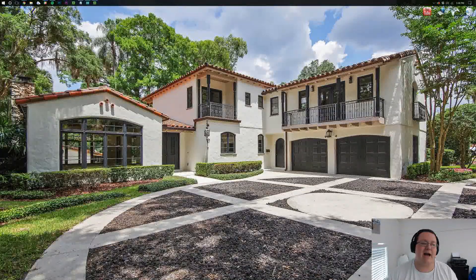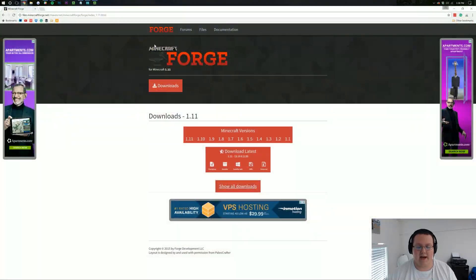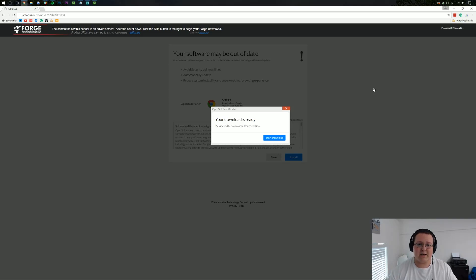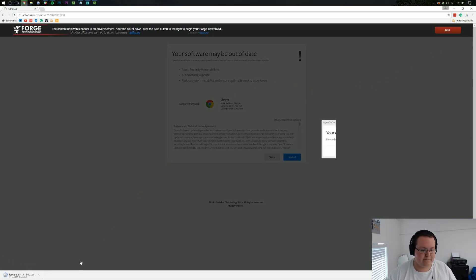Let's go ahead and jump in to how to install Forge in 1.11. First, we need to download Forge. The second link down below will take you to the page where you can download it — it's quite easy. Just make sure 1.11 is highlighted, then click on Installer. It'll take you to AdFocus because Forge uses it to make money for development. Click Skip and Forge will start downloading.